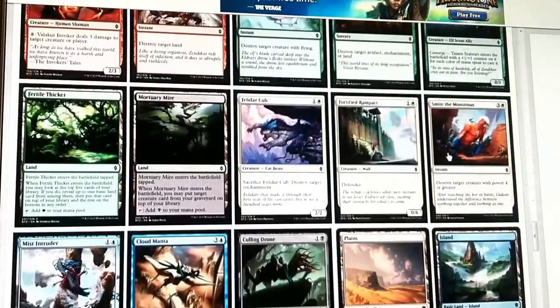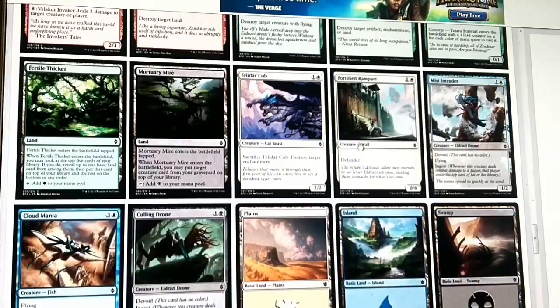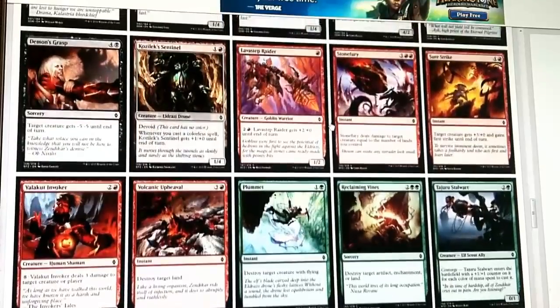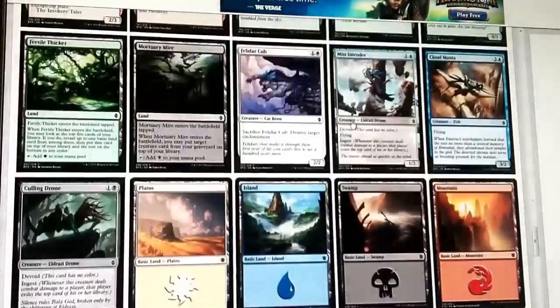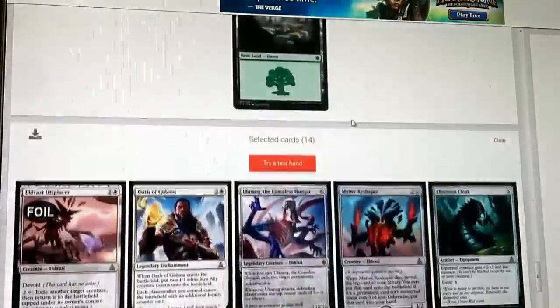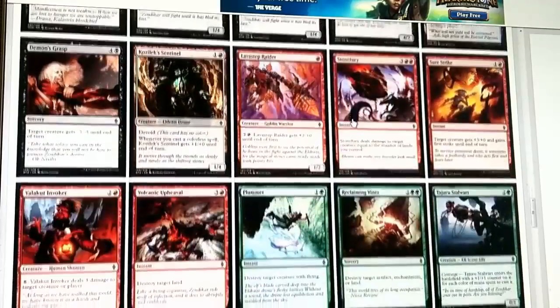Aside from that, Fortified Rampart maybe. That's everything - we didn't get an incredibly strong pool. Smite the Monstrous, by the way, is automatically playable especially in this environment - it's good removal. I'll probably play Rampart to be honest. Felidar Cub is not terrible. Our card pool right now is 14, we're looking for probably 22. We want to get to Ulamog - that's a really important, powerful card we definitely want to play. So what is our secondary color? We've chosen nothing but white cards so far, so this is pretty important.